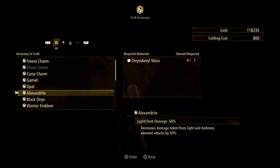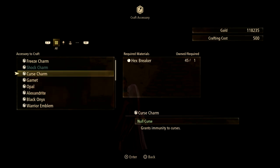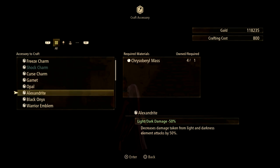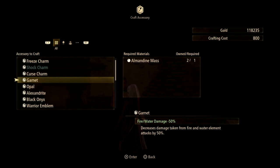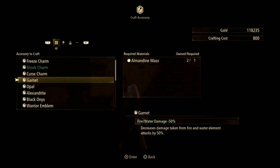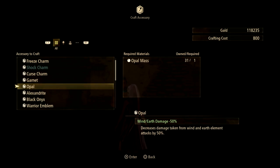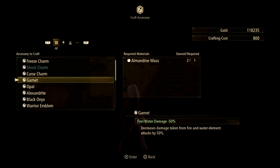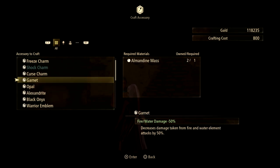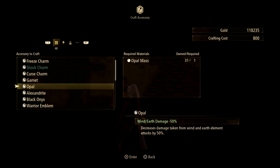I will say that the fire, water, wind, earth, light, and dark damage accessories — just for having that minus 50% damage taken — that's actually pretty good. I've made these accessories specifically for bosses that deal those types of elements, and it helped with survivability on all of my party members. That's a lot of bang for your buck — 50% damage mitigation is really nice.